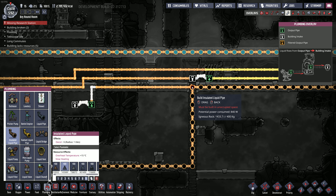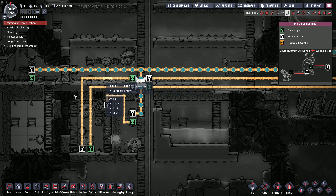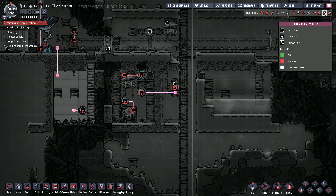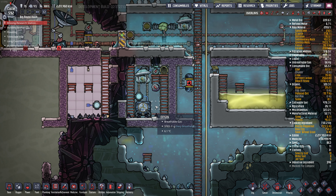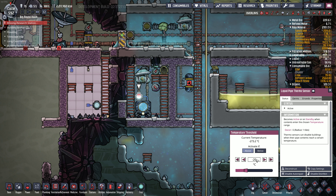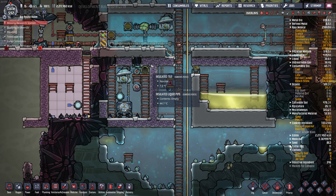Hopefully I got everything hooked up right. We need to get oil in this loop - I think it's safe to start doing that. I don't want this aquatuner running just yet, because it is going to get mighty hot in there. Current temperature 62 - if above 600 it'll turn off, that's good. We'll just let it sit for now until we get this into a vacuum. Okay, that's sealed.